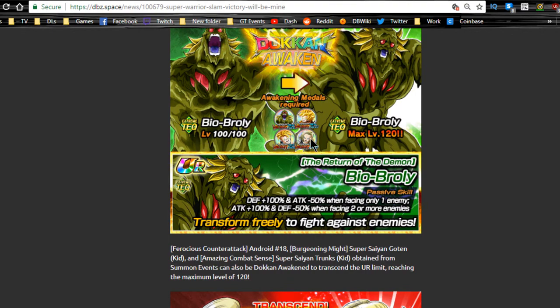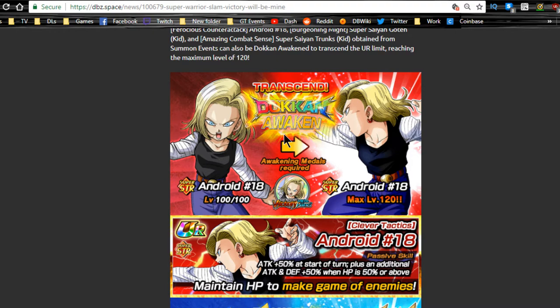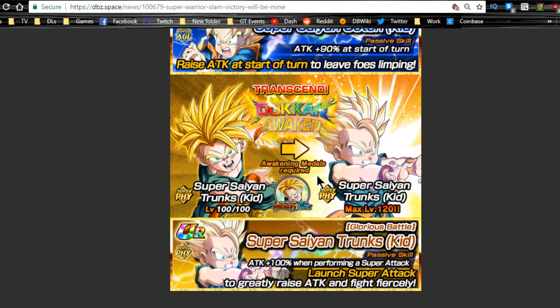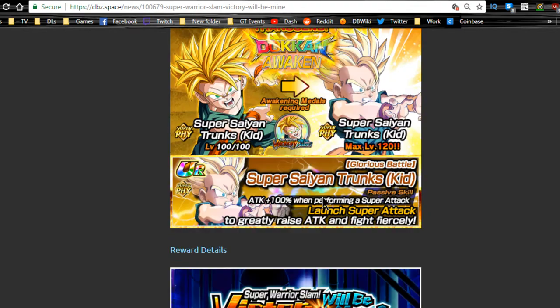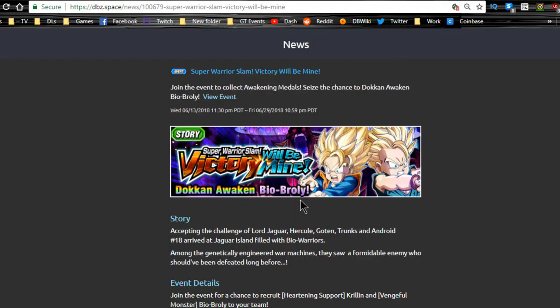The medals are a pain to grind — you need Bio Broly medals, Goten medals, Trunks medals, and Android 18 medals. Android 18 gets a Doken Awakening from this event but she's not good at all in my opinion. Goten and Trunks both get Doken Awakenings and I highly recommend getting their medals even if you don't have them. When they Doken Awaken it's attack plus 90, and attack plus 100 when performing a super attack — they're awesome. Krillin medals on stage four, Bio Broly medals on stage five. That's 10 dragon stones. Event ends the 29th.